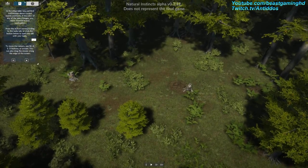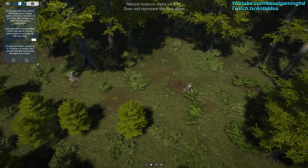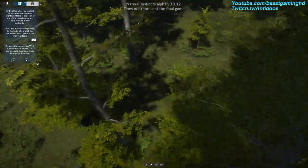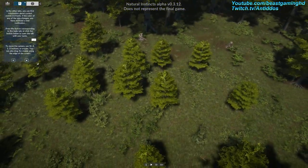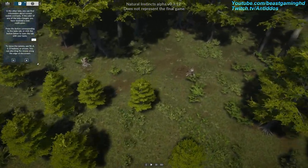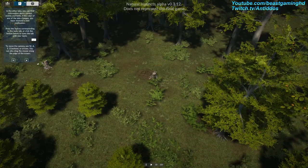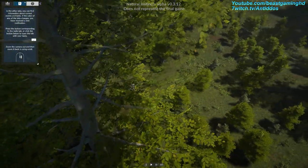Let's start by learning how to move the camera. To do so, press W, A, S, D, or arrows on your keyboard. You can also drag the mouse along the edge of the screen. To rotate the camera, hold the middle mouse button and move the mouse right or left. You can zoom the camera out and then zoom it back.